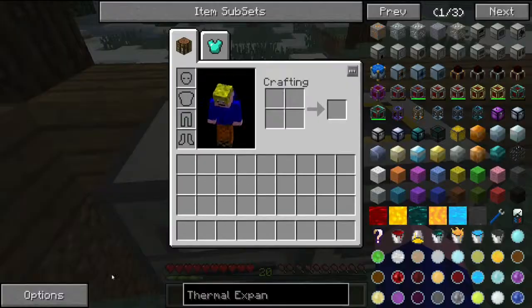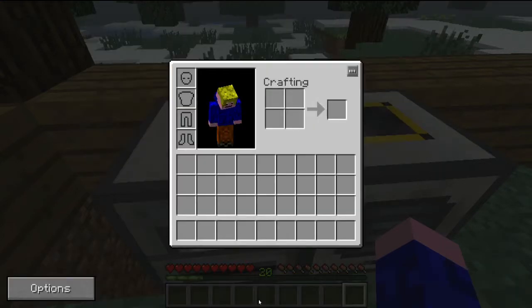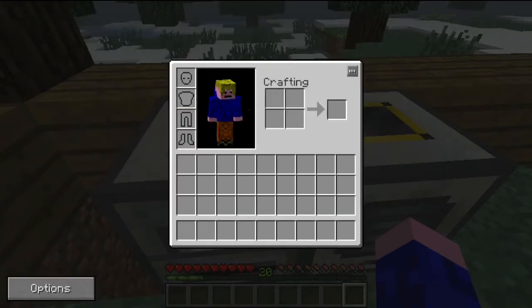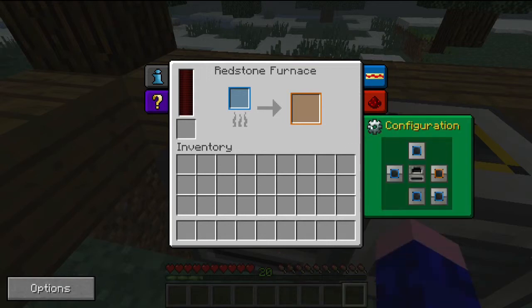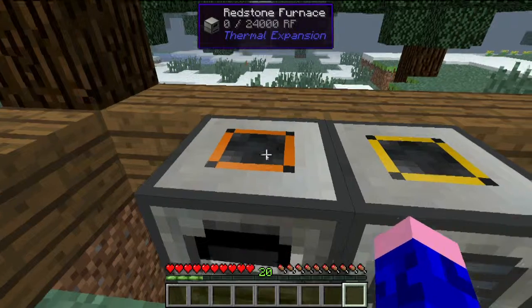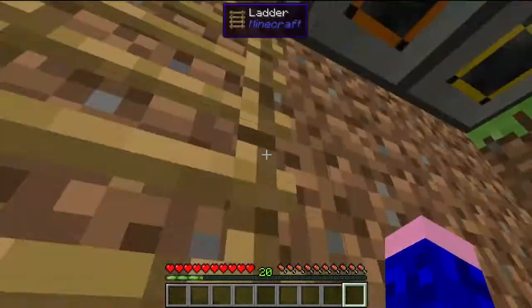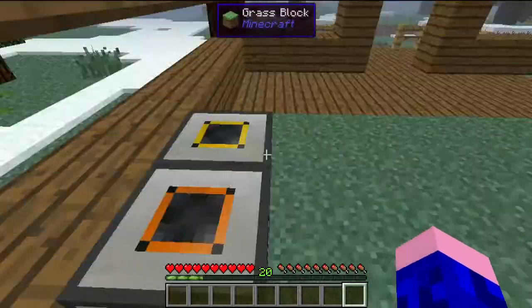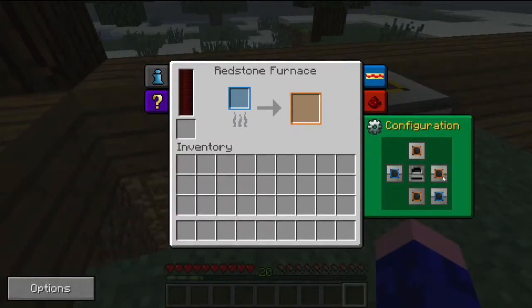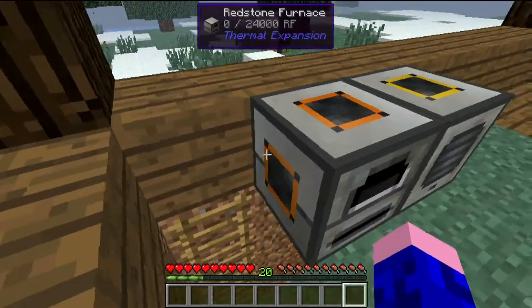I'll just quickly turn NAI off so it's a bit easier to see. If I go into the configuration, these are each side of this block. I'm pretty sure this is the top, this is the bottom. This is the back, and these are the either sides.